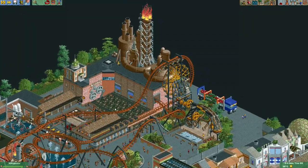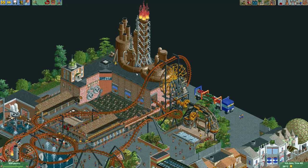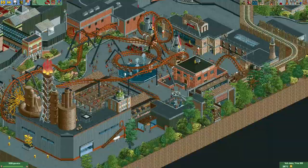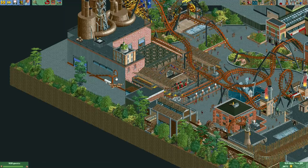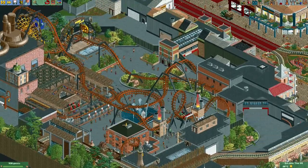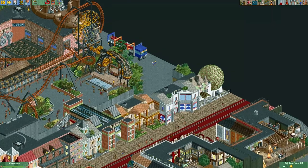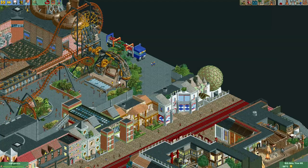Decoration-wise, this map looks incredible. I love this transfer track with all the different gates, and the industrial decoration on top of this building just looks amazing. There are also lots of funny little staff scenes throughout the map — my favorite was this mechanic who looks like he's hanging off this stairway. These little staff scenes just make a map so much more fun to look at. This top spin here is also really cool, with all these cog wheels around it that just make it look amazing.